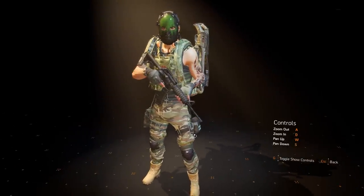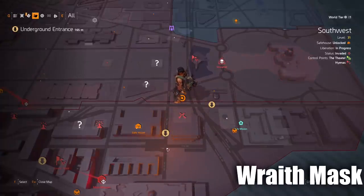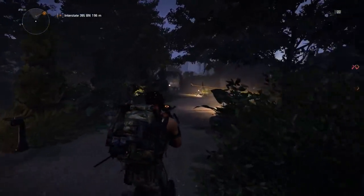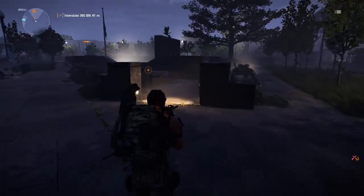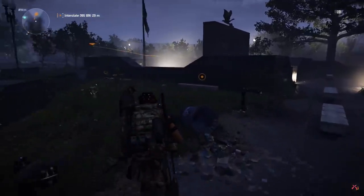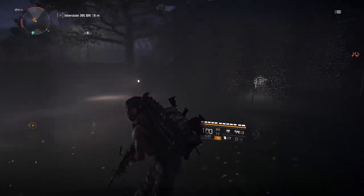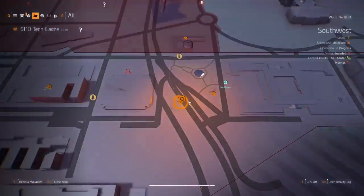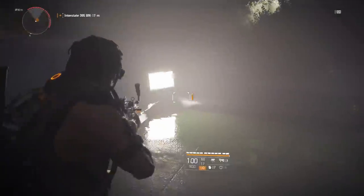The next mask is the Wrath mask, located just south of Capitol Hill at the intersection I've marked on the map. We need to find a memorial wall with a bunch of names on it — that's where the next hunter will spawn.